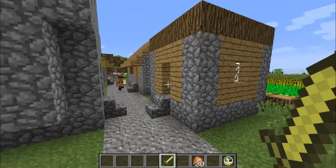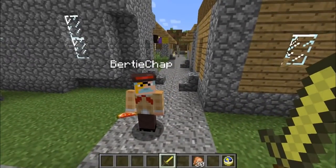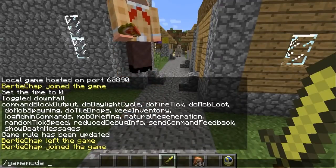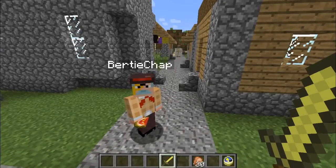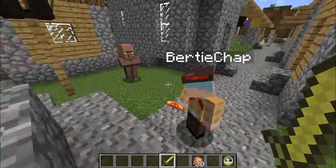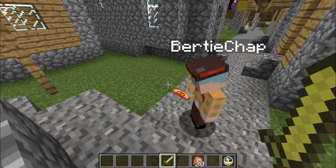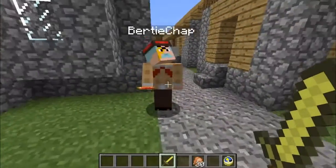This is another new feature — a rather special one — and that is adventure mode, brand new in this update. Game mode 2, Bertie. As you can see, try breaking things. You can't break out of wire. What else is game mode 2, also known as adventure mode? I can't break anything.